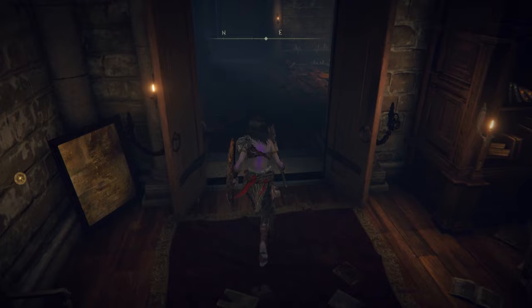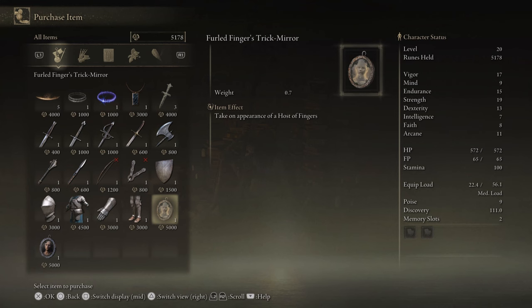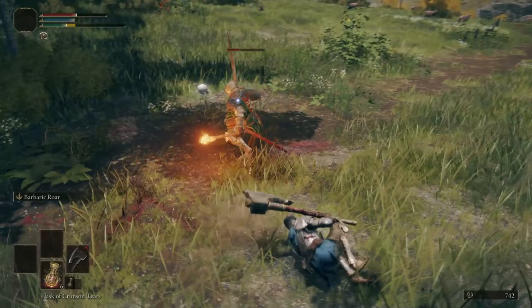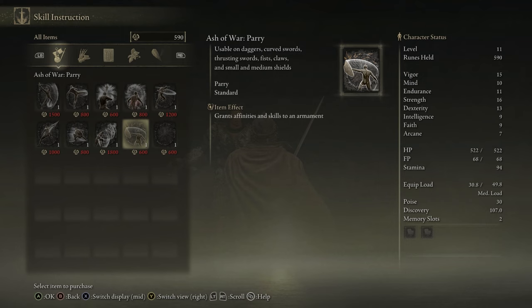You can buy armor at many vendors for a few runes, but I'd recommend grabbing the Knight Set from the vendor at the Roundtable Hold. This armor is heavy but has really good resistances for early in the game, and because we have high Endurance we have a higher equip load and can handle this heavy load and avoid fat rolling by keeping equip load under 70%. The Ash of War vendor can be found at the War Master's Shack — here you can buy Ashes of War for all the different melee weapons, and you'll find them throughout the world while exploring as well.